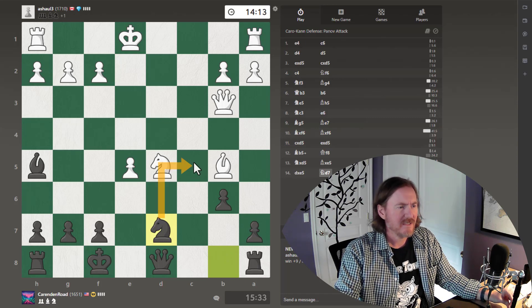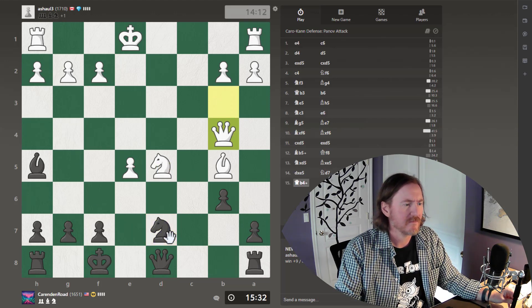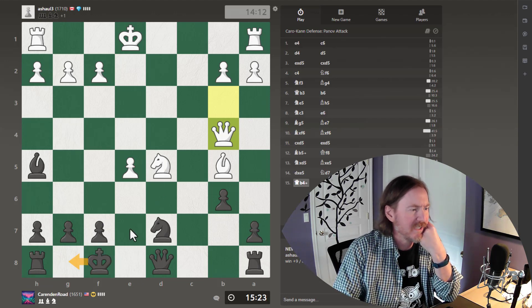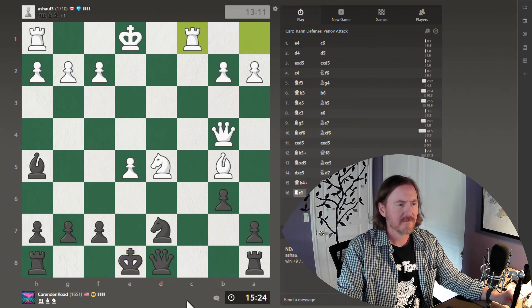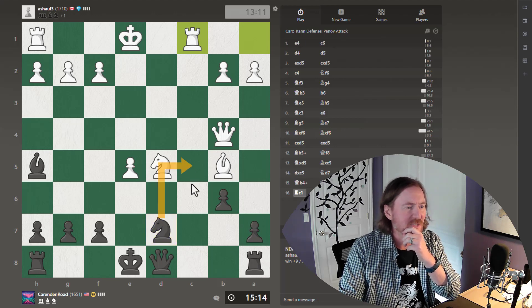Let's see — maybe get my knight up here to c5. Crap, I don't want to do that. Going here is just going to allow them to check with a knight, so I'm going to have to move back out. That's a hot zone right there. I was thinking about this move, but I'm pinned — pinned, pinned, pinned.